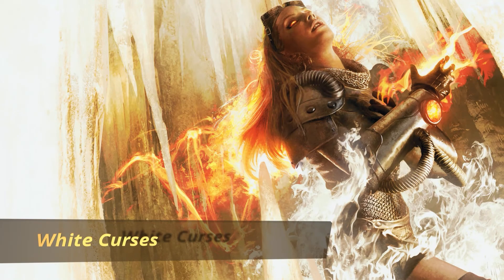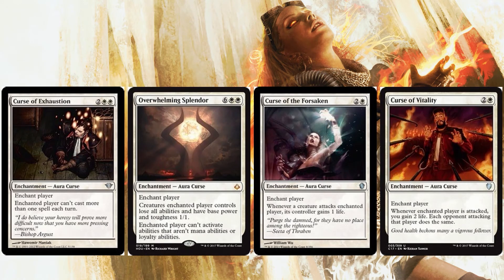Now the white curses. Curse of Exhaustion for two white white: the enchanted player can't cast more than one spell each turn — huge when someone is trying to play multiple spells. Overwhelming Splendor for six white white is probably one of the best curses in the deck; I've seen players scoop the minute it hits. Creatures the enchanted player controls lose all abilities and have base power and toughness 1/1, and that player can't activate non-mana or non-loyalty abilities. Curse of the Forsaken for two and a white: whenever a creature attacks the enchanted player, its controller gains life. And Curse of Vitality for two and a white: whenever the enchanted player is attacked you gain two life, and each attacking opponent gains the same.